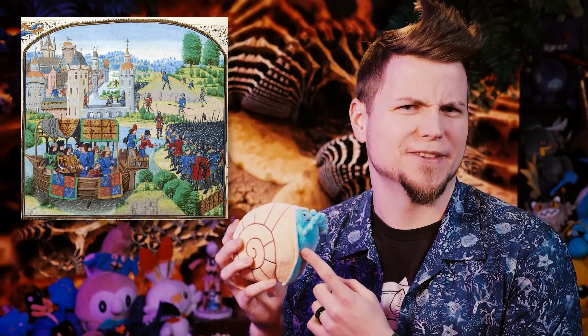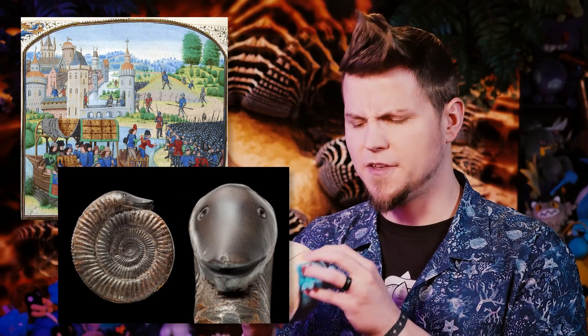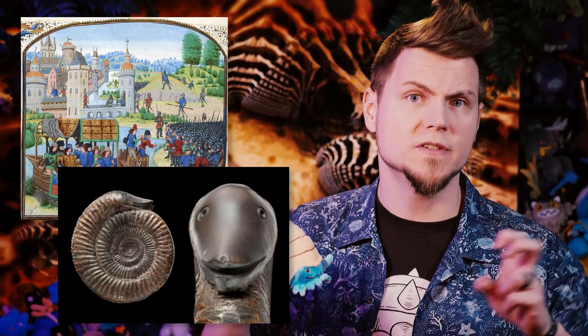Fun fact! Back in medieval England, they thought that ammonites were snakes that died curled up and were then magically turned into stone. Monks and merchants would fashion heads on the so-called serpent stones where they thought the head should be. In Germany they were called dragon stones, and farmers placed them in empty pails to magically spur cows into producing milk. It didn't work!